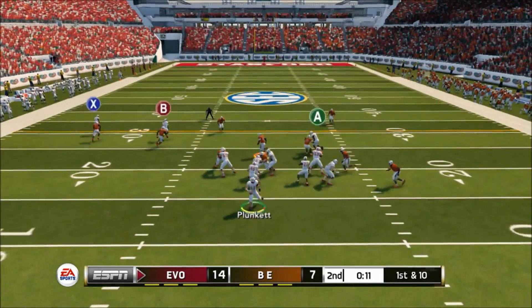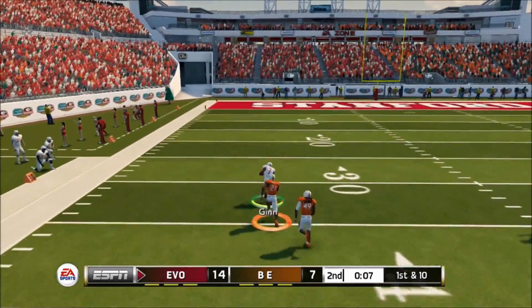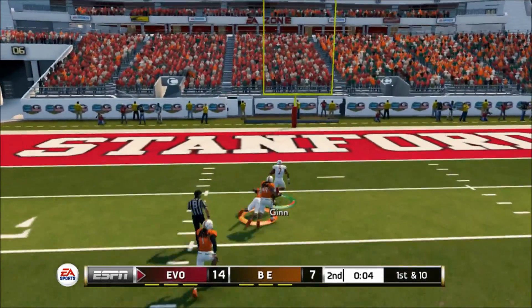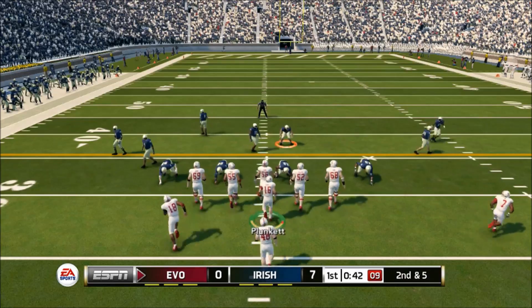Speaking of run-committing — watch the left side. He's going to run-commit, and once he does, I instantly break it and just loft it to Ted Ginn. Because if you give Ted Ginn that first step, you're never going to get it back. He's just so fast, and there's no defensive back in the game anywhere close to keeping up with Ted Ginn, especially if you give him the run-commit.